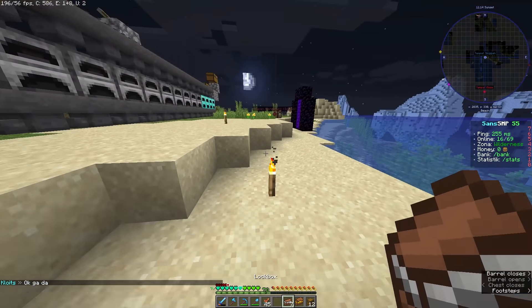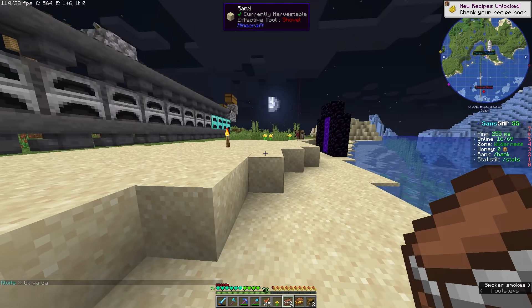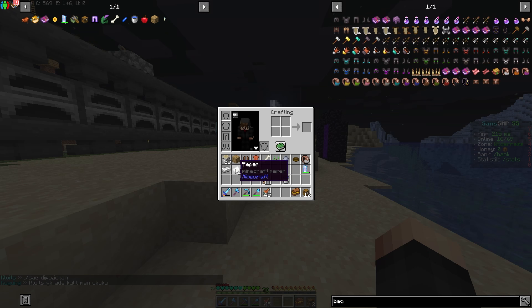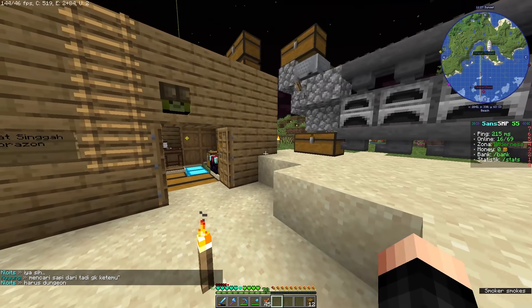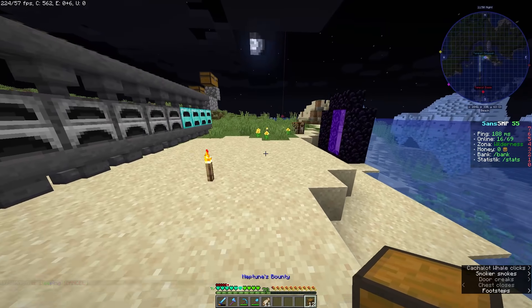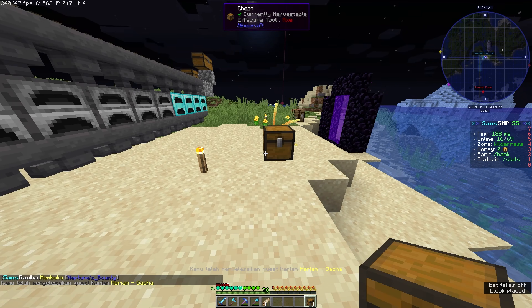Very unlucky. Now opening the lockbox - got a dandelion. Opening all of them: got a clock, paper, book - there's some iron at least, better than the first ones which were all trash. Now the treasure chest - got iron and paper. Pretty disappointing results.